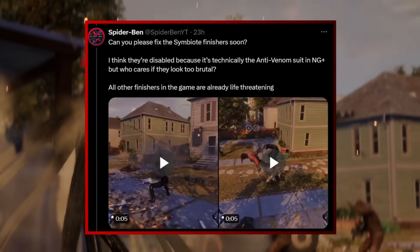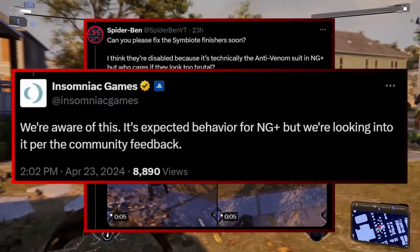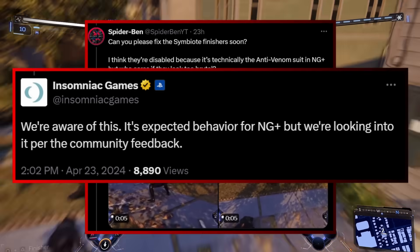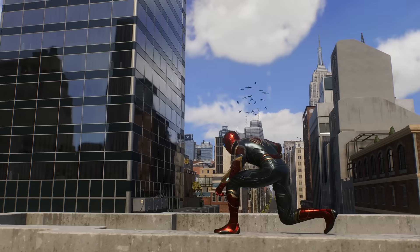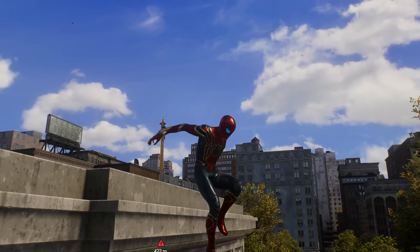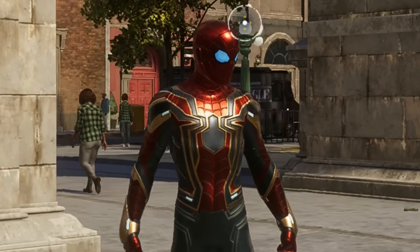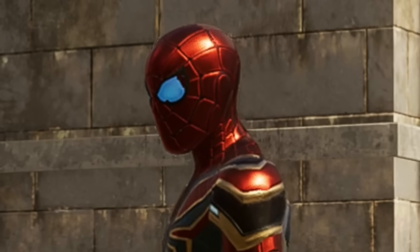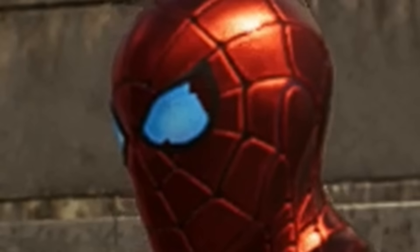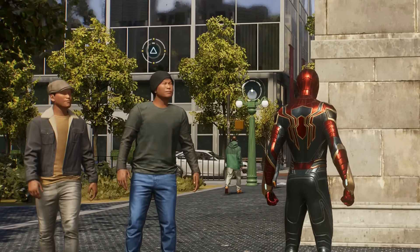Fortunately, I found a tweet from Insomniac specifically saying that they have noticed the symbiote takedown issue and will hopefully address it. And if they fix it at the same fast pace as the classic suits, maybe within a week or so that issue will be addressed with another update. I also didn't want to ignore people who pointed out issues with the iron spider suit, where the lenses either go way out of the actual head sculpt of Peter Parker or are stuck in a fully retracted mode. I checked this issue and spotted some weird jittering on the corners of the lens, but couldn't find major issues on my copy. If that's an issue you've run into, please let me know in the comments below.